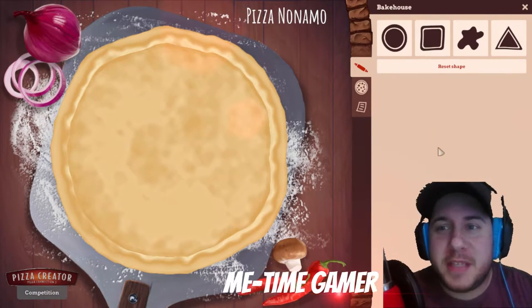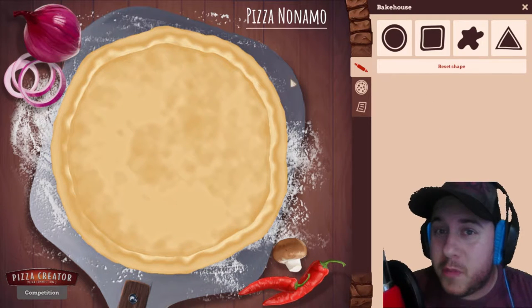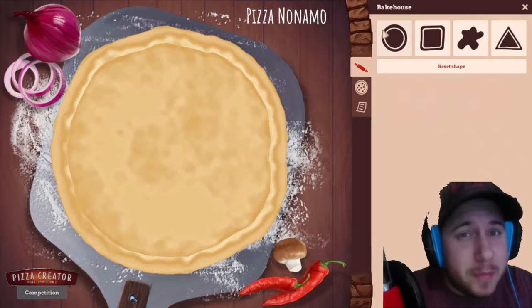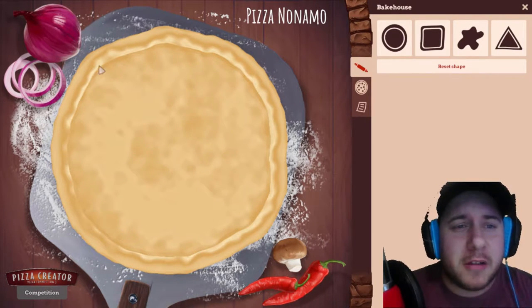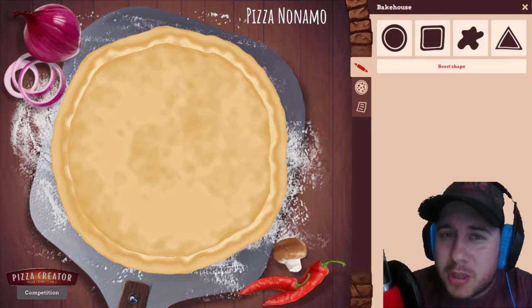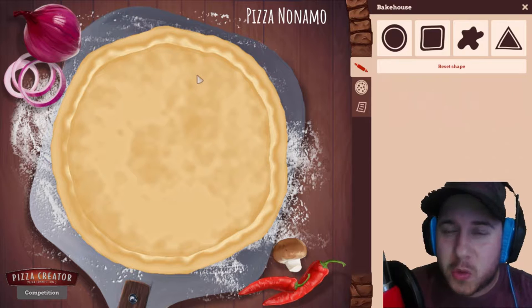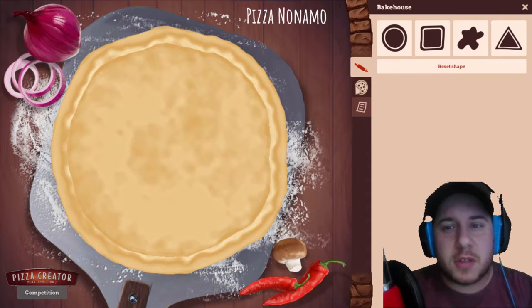Welcome to Me Time Gamer Pizzeria! Today we will be making a fantastic pizza — maybe more than one, we will have to see. We will start with a normal pizza, one of my favorites. We'll choose a round crust, because we're not animals — we will not choose the square ones. It's very weird for a square pizza, so we'll go with a round pizza.